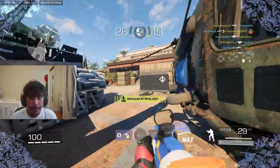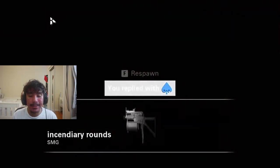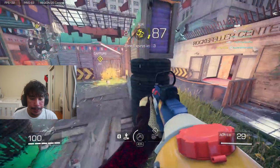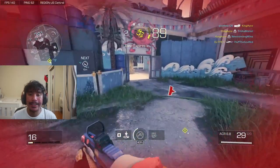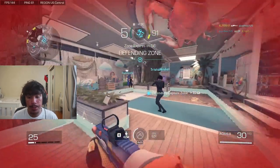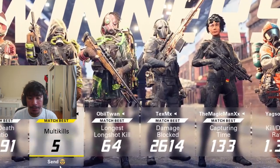Speaking of emojis, I would like to see a way to customize the order of the emojis. Whenever I die — which is a lot — I automatically click number 4, which is the sad emoji. However, with my current emoji set, I get this dumb toilet paper emoji. I would like to change it to any other emoji but the toilet one. This would also create funny interactions after the game.